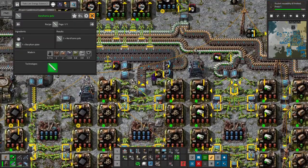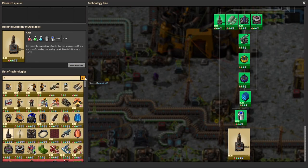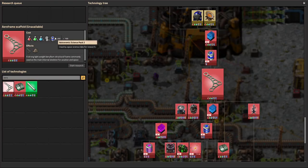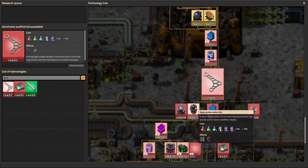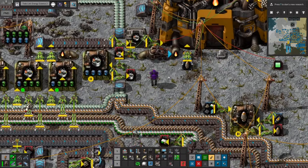That's going to be great once we get that. To get it, though, we need another level of science — we need Astro 2 — which we're not at yet. And I don't want to do Astro 2 because I want to work on Energy 2 to get beacons first.